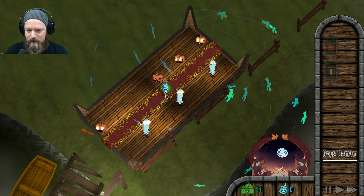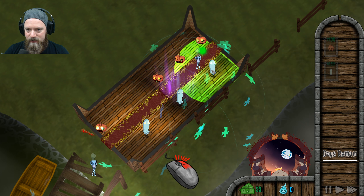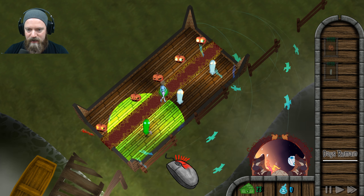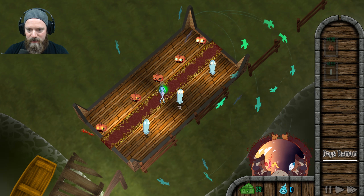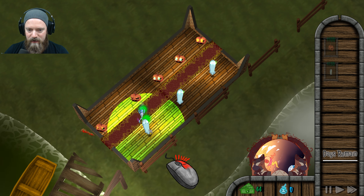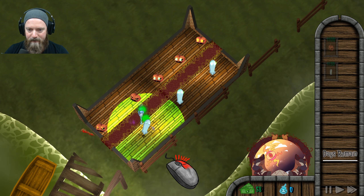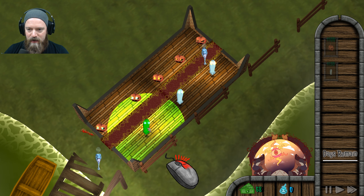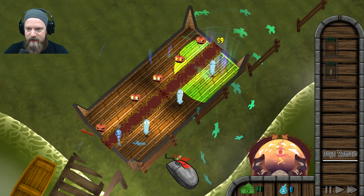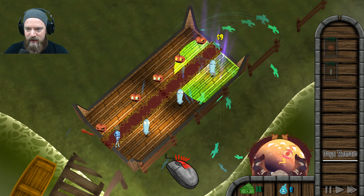Damn. One, two, and three. Give me another pumpkin. One, two, and three. Every other guy is going to get the ghost treatment. Oh, cruising now. So $9 a person, or every other person — it's not really that much spooking.